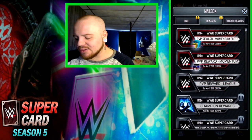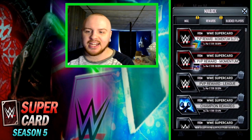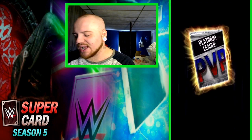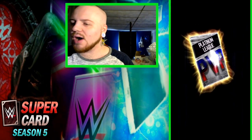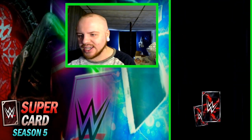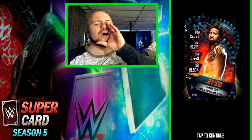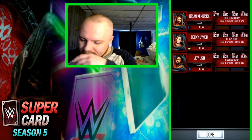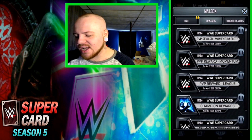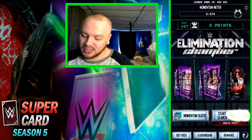So, rewards here — my CP, I get 1,150, a little bit more than enough to get the card, so that's really good. Next, I get this Momentum Pack. In 3, 2, 1 — it's all Titan cards. Titan Brian Kendrick, Titan Becky Lynch, and last but not least, Jey Uso. Not too great from that, but I get 2 Momentum Slots again. Now we have enough to be able to cash in for her, so let's do it.